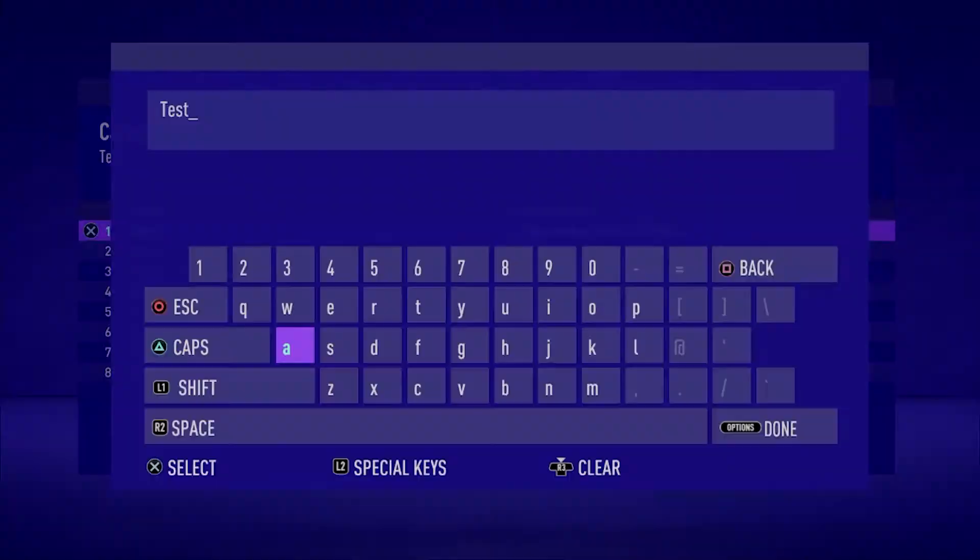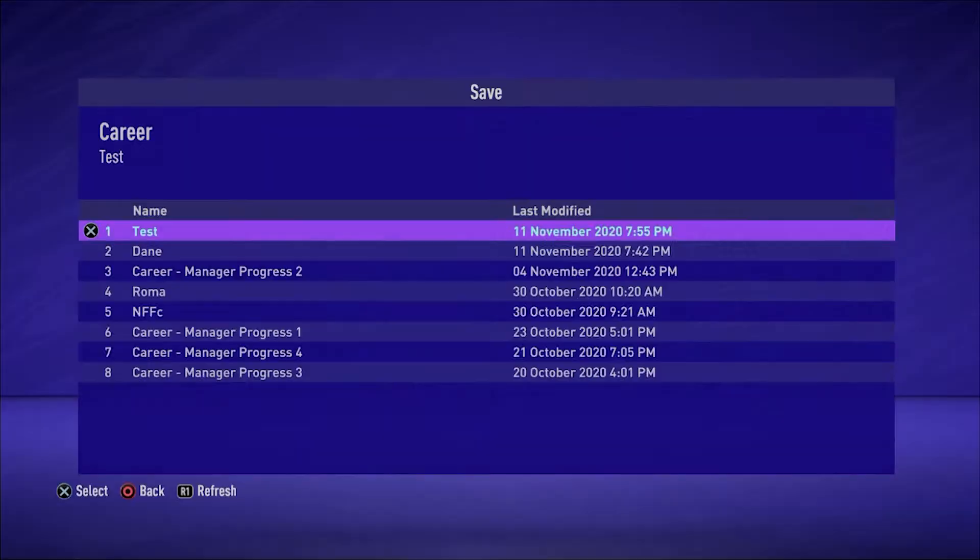We're going to quickly simulate until the end of July and then go over to August first twenty times, logging the results. This will give me sixty five star five star scout reports, so from there we should get a pretty good idea of the sort of ranges you can get from a five star five star scout. I'll do this twenty times and then cut back and let you know how we're getting on.